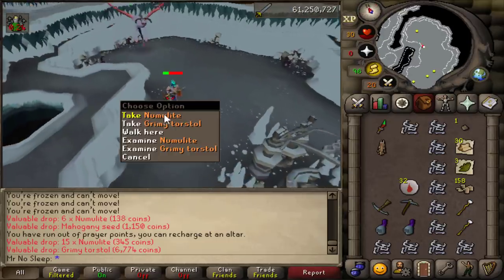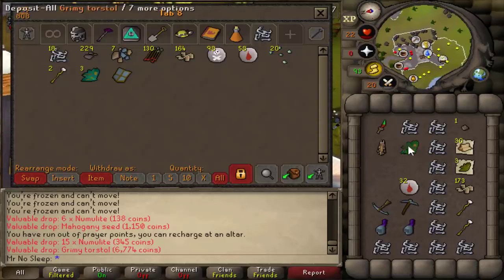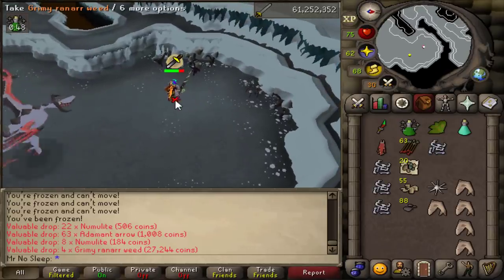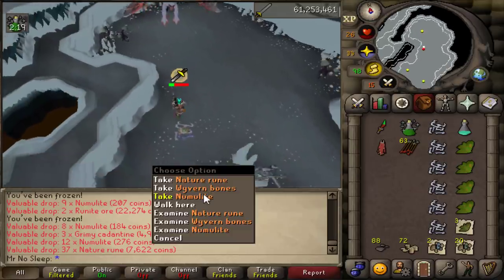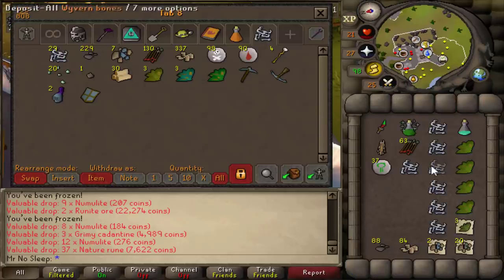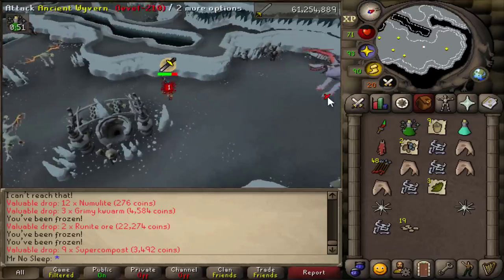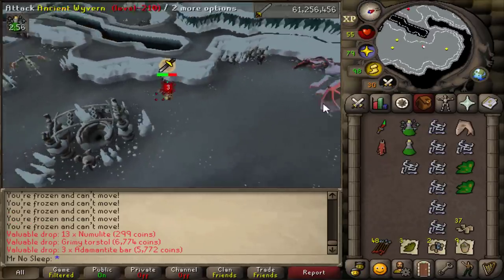Just like in those videos, I did pick up every single wyvern bone from these ancient wyverns throughout the 10 hours — I wanted to make sure I picked up every single drop, even the worst ones. As you'll see in the bank tab, there will be a lot of banking clips. There really aren't too many bad drops. The nummulite you don't have to pick up — a ring of wealth will grab it automatically — but I prefer the berserker ring bonus. Everything else is on point: lots of alchable rune items, runes, herbs, rune ore.